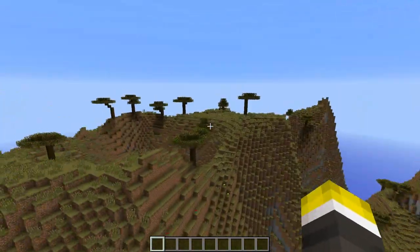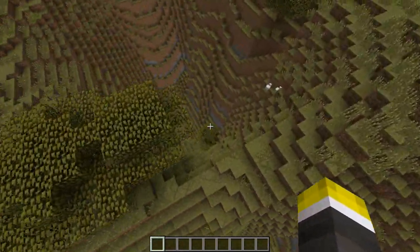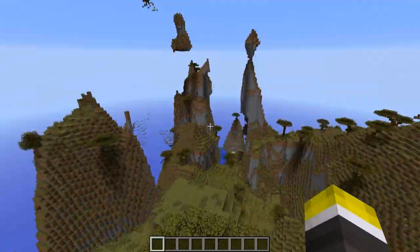The Savannah Biome is the one with the cool trees like this — the little funky, tiny tiki trees. And I think this hole just blows my mind how smooth it is. It's insane.